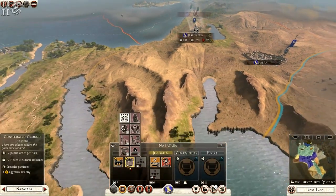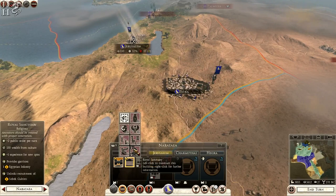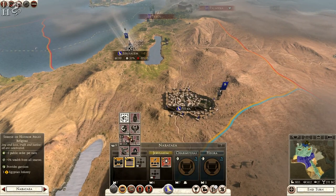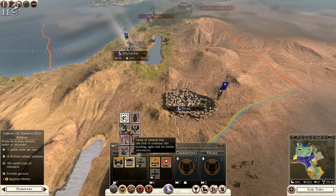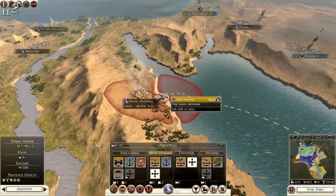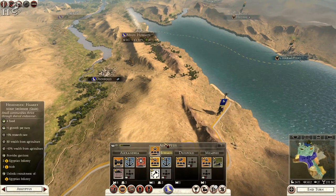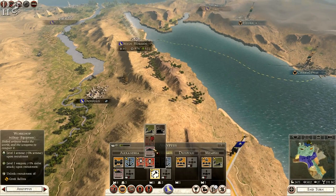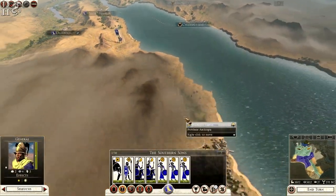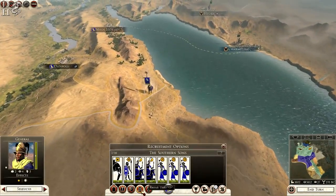We could actually upgrade Petra — that wouldn't be too bad. Shrine of Isis gives plus four food and Hellenic culture; we'll go for the Shrine of Amon-Zeus instead. Could expand the city here and get some public order improvements just to help out. This army is going to be heading towards Ptolemysteron soon — they have lots and lots of units so we want to recruit a few more.